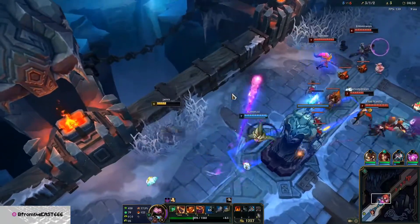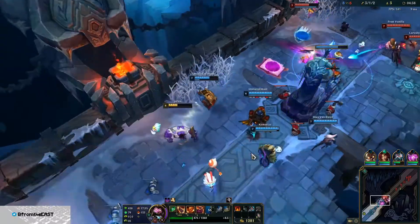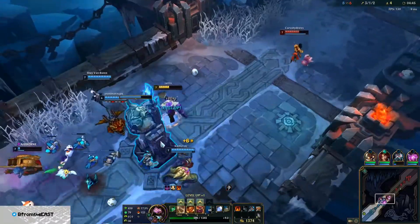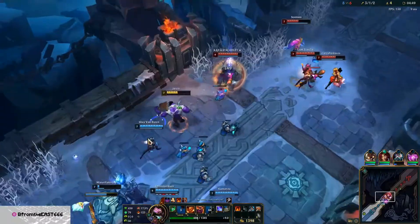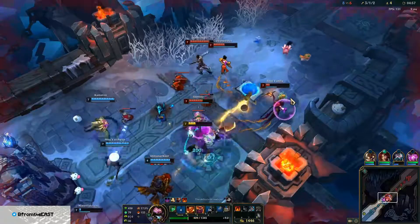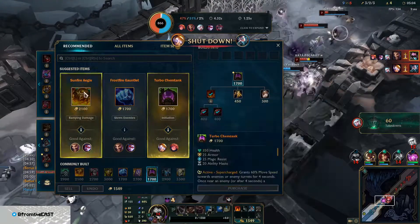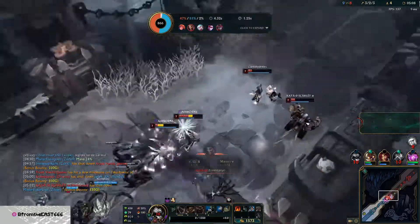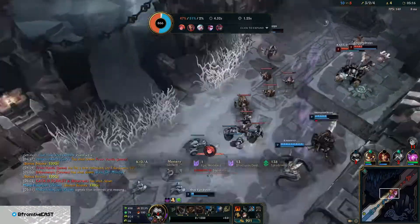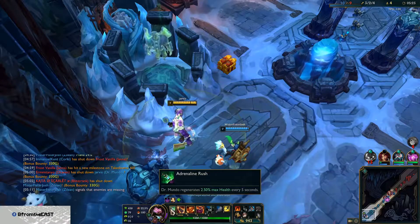Let's see what we're going to build. We're going to build a Cappa Podemt to start. I died. So let's go for Frostfire Gauntlet — it gives ability haste, it gives health. I think it's much better if we go Frostfire for the tank items. Let's just wait for Echo, we really need the health for our passive and ult.